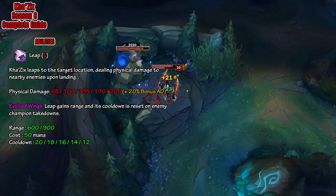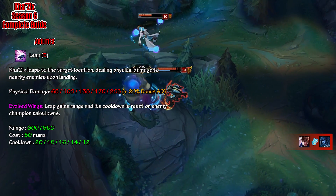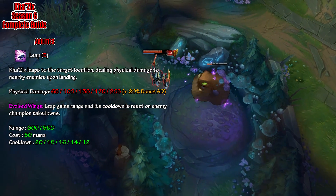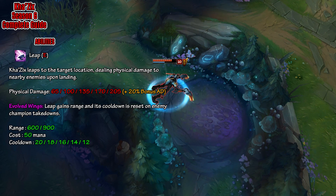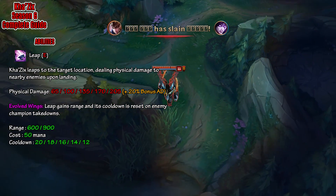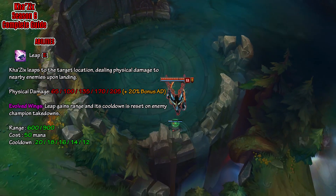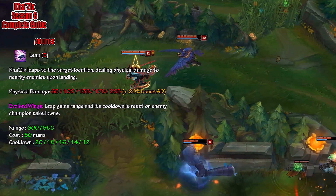Next is Kha'Zix's E, which is simply called Leap. Kha'Zix leaps to the target location dealing physical damage to nearby enemies upon landing — between 65 and 205 plus 20% bonus AD. The evolved version, Leap, gains range and its cooldown is reset on enemy champion takedowns. This is a very good evolve as it allows you, as long as you're getting kills, to jump around the fight and keep deleting targets. The range goes from 600 to 900 depending on whether it's evolved or not. The cost is 50 mana and the cooldown goes from 20 to 12 based on rank. This evolve isn't quite as strong as your Q, so it is the second one you take.